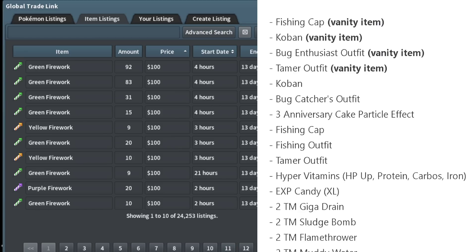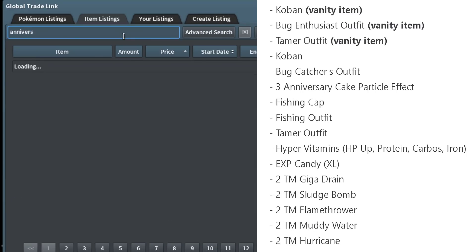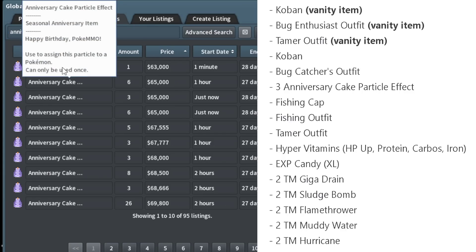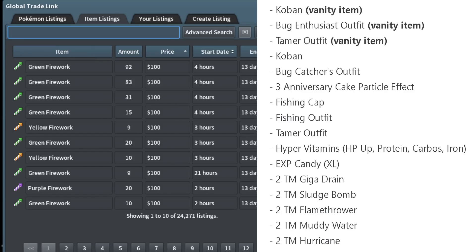The Golden Anniversary Chest also contains the Fishing Cap, Koban, Bug Enthusiast Outfit, Tamer Outfit — we've covered all of those, presumably at higher rates. It's really hard to get data on the rates since no one's opening that many crates. There are also three Anniversary Cake Particle Effects, which are not in the normal anniversary chest. Particle effects are going for around 65k each, so getting three of them is really good luck.